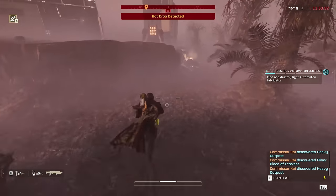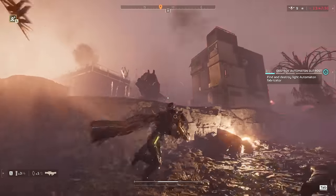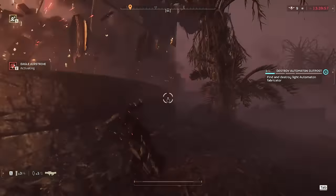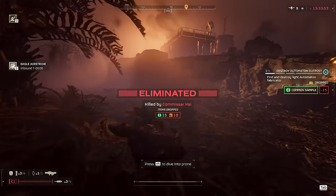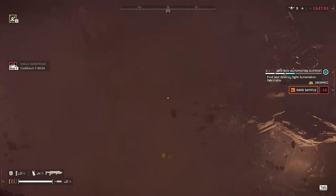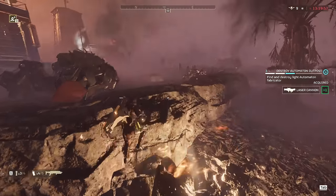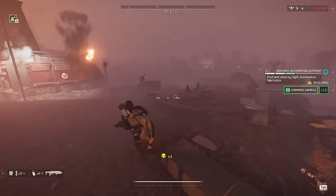Now we enter the kill-four-hulks-in-under-a-minute phase. I throw a quick stun grenade and take out the first guy with a quick laser beam to the eye — he's dead. I look over, see a fabricator, throw an eagle at it, and see another hulk coming. Unfortunately I just get shot in the face — I don't think that was really a preventable death, that's just the luck of the draw. But that hulk got exploded by Eagle One, so he's no longer an issue. I pick my laser cannon right back up, grab my samples, and go on.